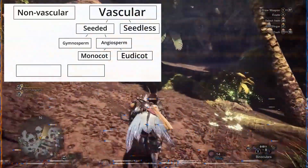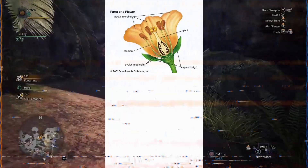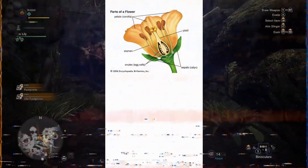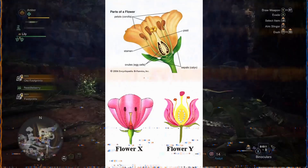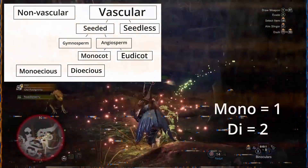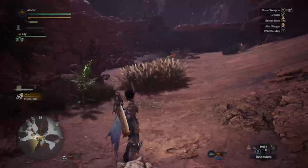One more way we can separate plants is if they're monoecious or dioecious. Monoecious means the male and female reproductive organs are on one plant, and dioecious means they're on separate plants. A good way to remember it is that mono means one and di means two. Thanks, me from one year ago.